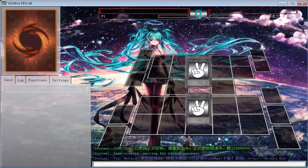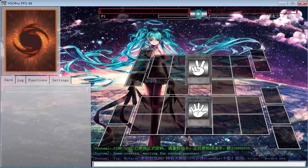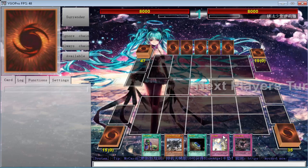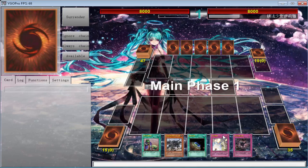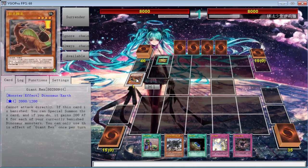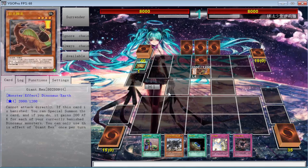Alright, what is going on today YouTube, back again with some more duels. We've got something different — True Draco Six Samurais, this is Lithium's 2300s build. Hopefully we do well. We opened up — is that a Necro Face? No, it's a Giant Rex. Okay, well that technically triggers, but we are playing Lithium's True Draco build because it was suggested.